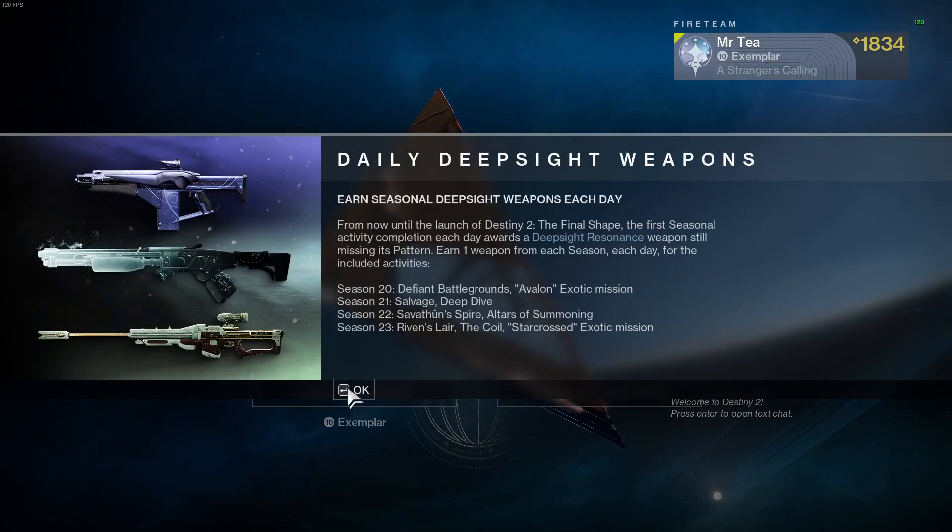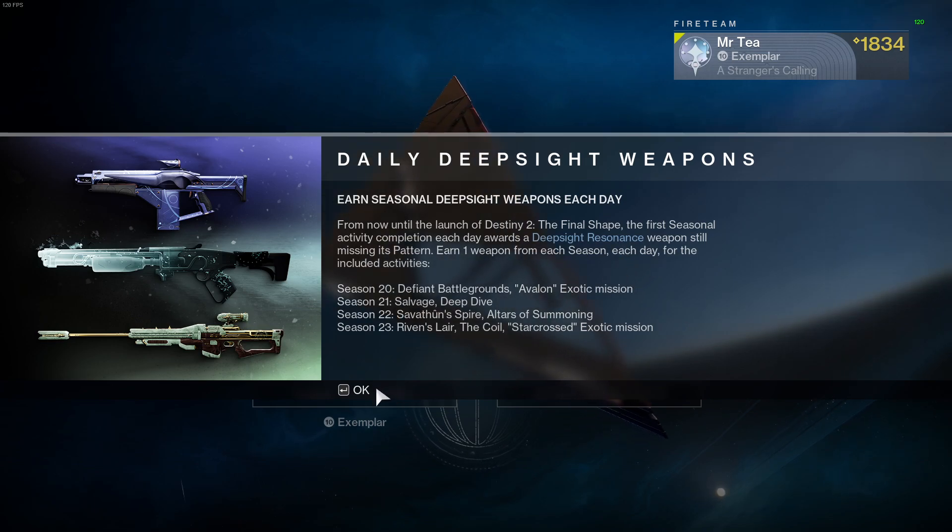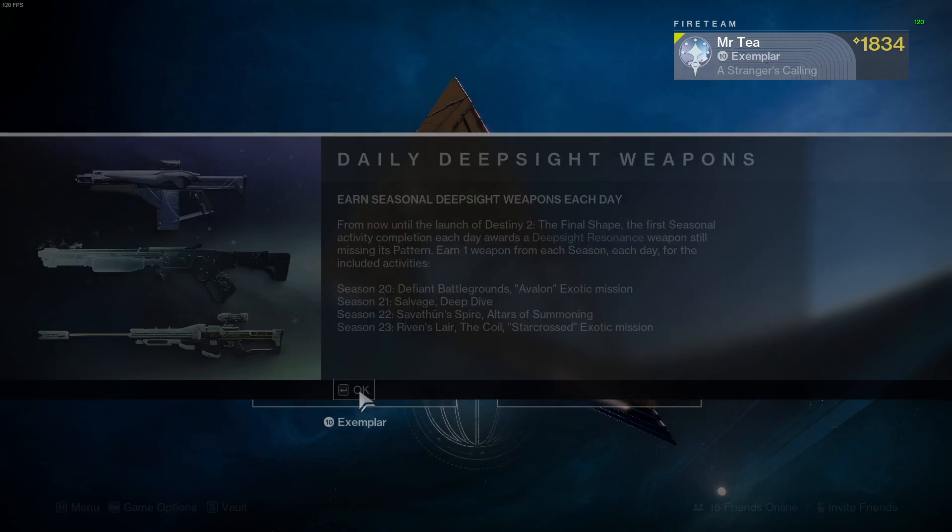Double crucible ranks daily — deep sight weapons from now until the launch of Destiny 2: The Final Shape. The first seasonal activity completion each day awards a deep sight resonance weapon, still missing its pattern, and one weapon from each season each day for all four of the current seasons. That's pretty good.